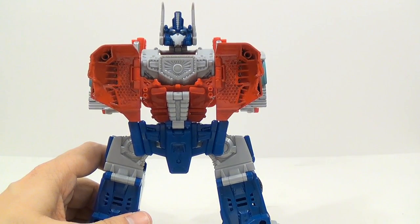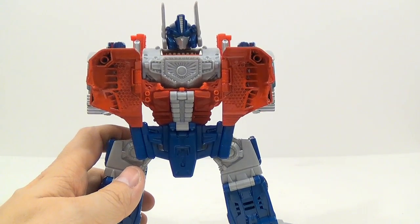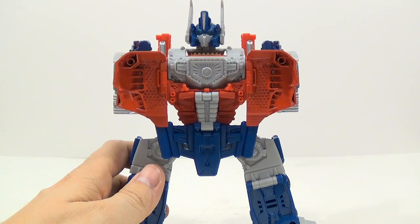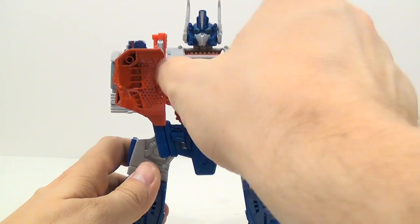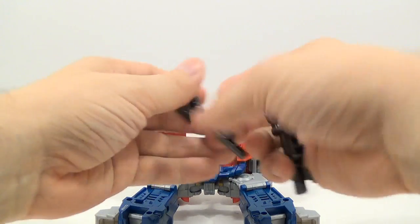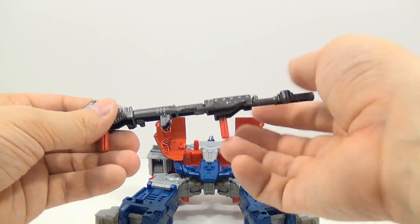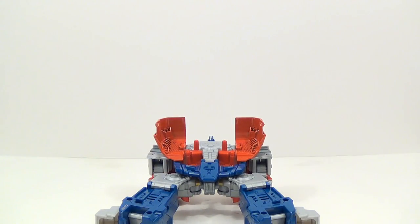He doesn't have any specific pieces catered just to him, so you can take any limb piece and make it an arm or leg, whatever you want. The instructions show him with specific Wave 1 pieces. I'm hoping that somewhere down the line they'll make this the Energon Optimus Prime, because it has the Matrix right here, and they already have one helicopter — all they'd need is a drill, a sub, and a ladder truck. You can combine the two guns into one long gun, but I don't really care for how the combined handle looks.